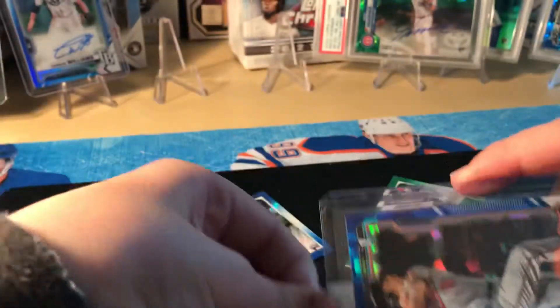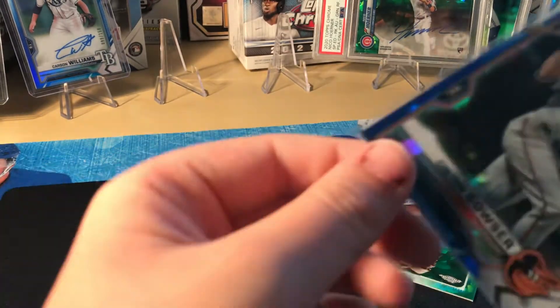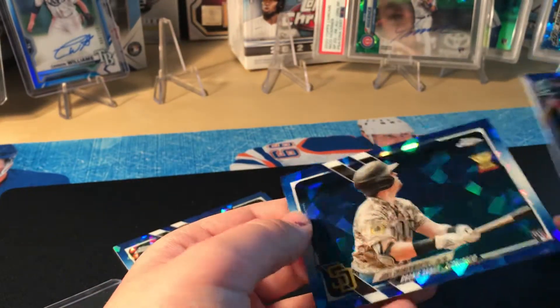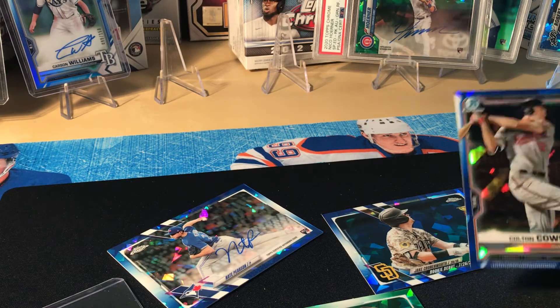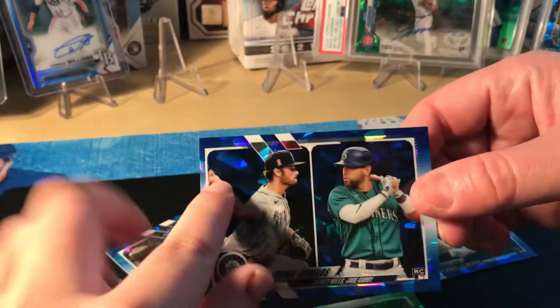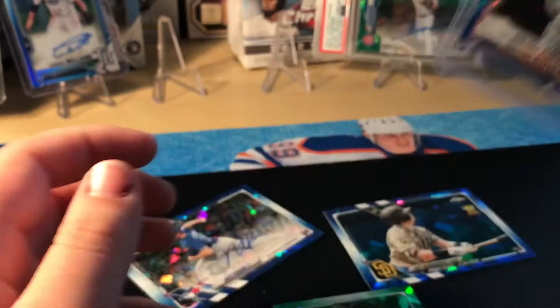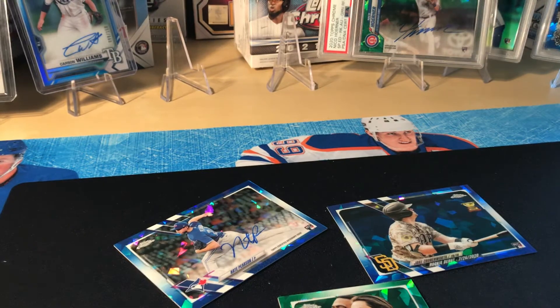Let me take this out of the sleeve so you can see the difference between Topps Bowman Sapphire — look at this, no scratches, no nothing, stunning — compared to Topps Chrome Update Sapphire, where the scratches are just awful. Look at this print line, and it's not even a good player. You can actually feel the scratches — they're dug right in there. It's not like we did it, that's what Topps did. Where is their quality control?